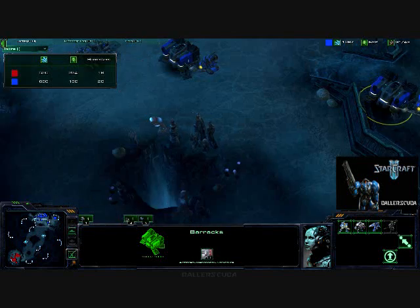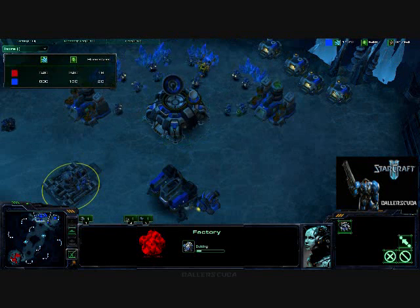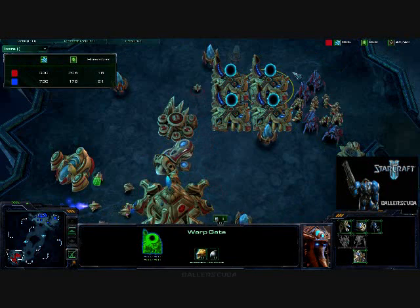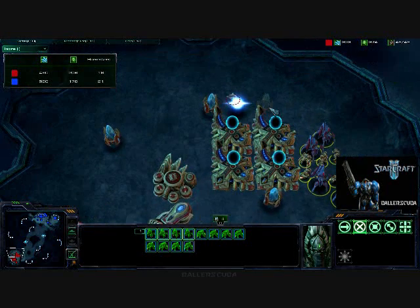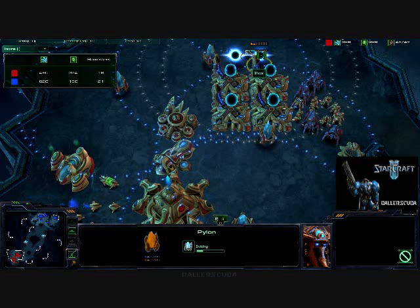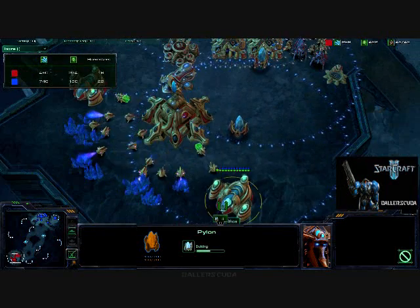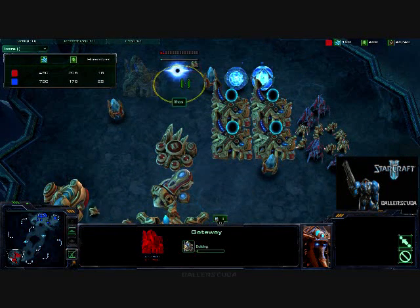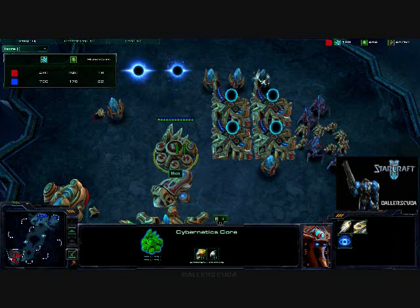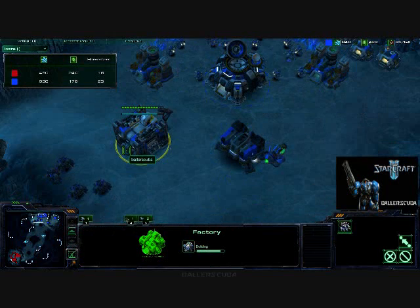I still have just one barracks — now two barracks up — and a factory going down. I have plenty of supply depots, I'm 31 out of 54. Meanwhile he's got four warp gates out and quite a little army there. He should really continue to harass me — it would have been so good for him. He's supply locked himself, so he is going to warp in double pylons at the same time, getting a fifth gateway and I assume a sixth. I assume those will all turn into warp gates immediately after they're finished.